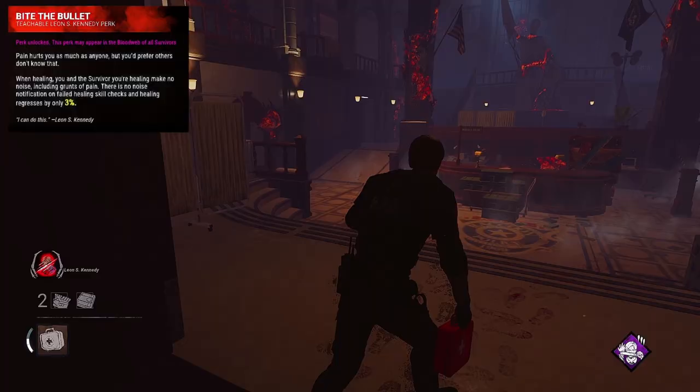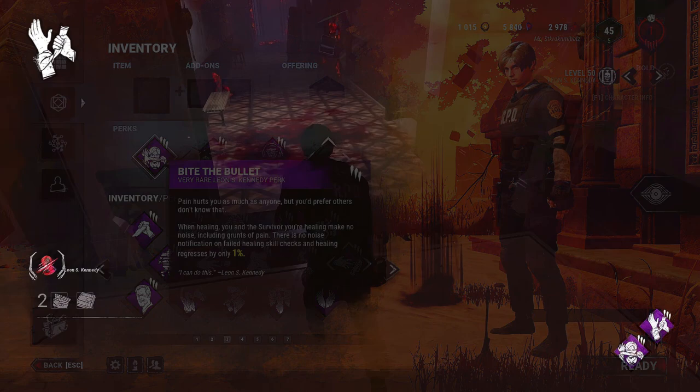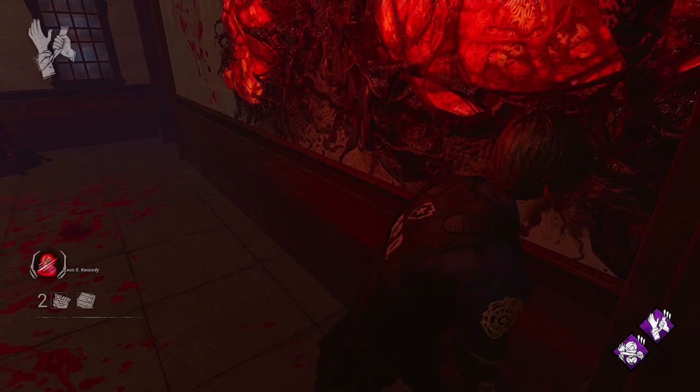To increase the effectiveness of Bite the Bullet, you can pair it with Self-Care. When pairing Bite the Bullet with Self-Care, you gain the ability to hide all your cries and grunts of pain whenever you decide. This is due to Self-Care acting as unlimited self-heal and Bite the Bullet hiding all voice noise coming from you while you are healing. It can make killers relying on audio to track you end up confused and giving up searching for you altogether.